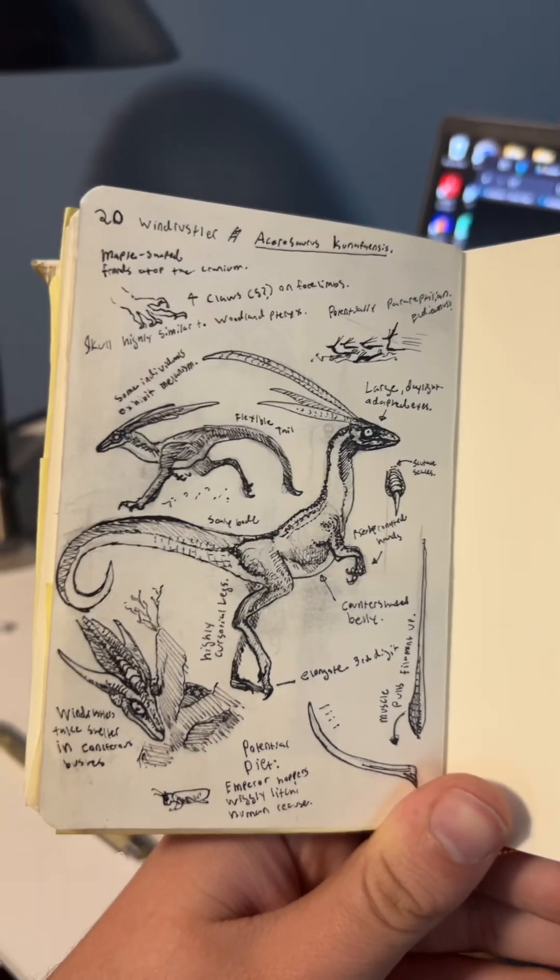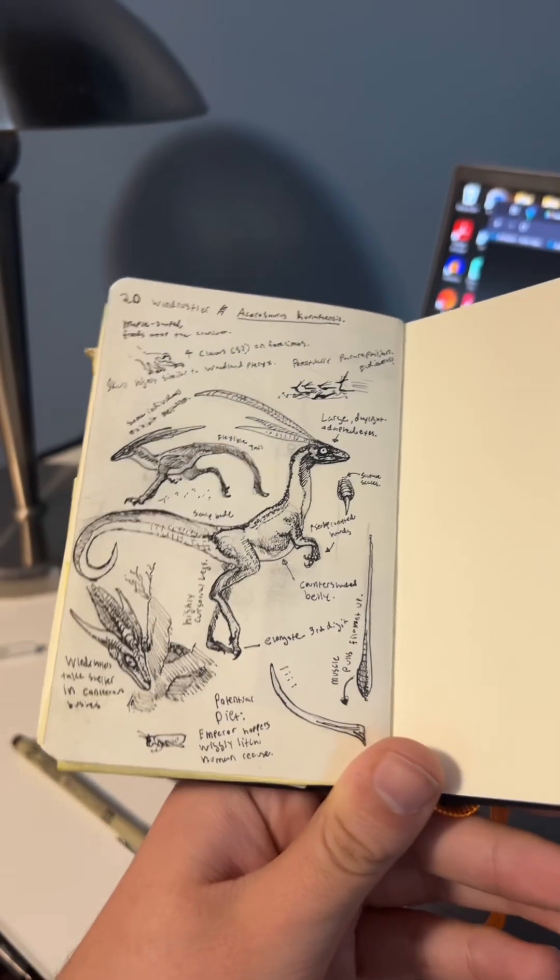So yeah, there you go — that is the Wind Rustler, Acerosaurus cunafaensis. Please let me know which creatures, plants, or anything else you'd like to see next from Monster Hunter or beyond. I'll see you next time.